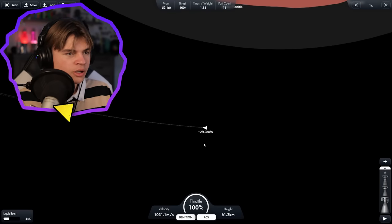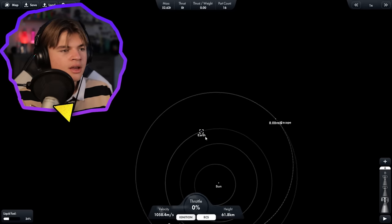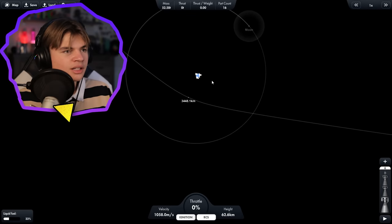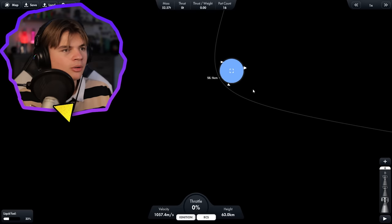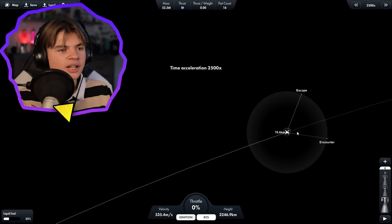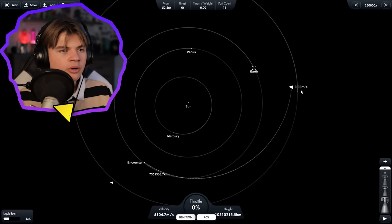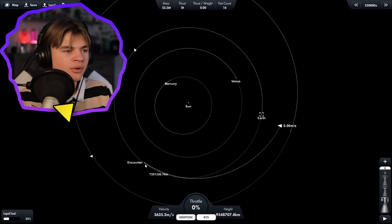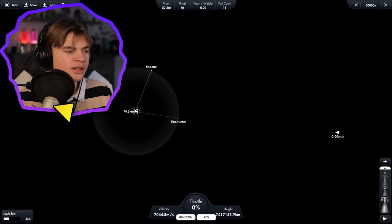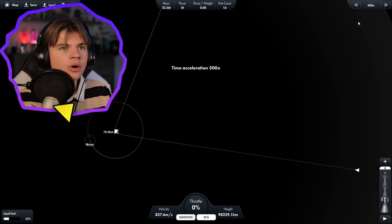Once we get really close we'll use RCS to position it. When it says zero that means we're in the sphere of influence of Earth. We zoom in on Earth and use RCS to adjust — we want to get as close as possible, almost kissing the atmosphere. Now we've escaped the sphere of influence of Mars; our rocket is separate and we're taking a trip around the sun to meet up with Earth. We have just enough fuel and the atmosphere will do most of our slowing down.